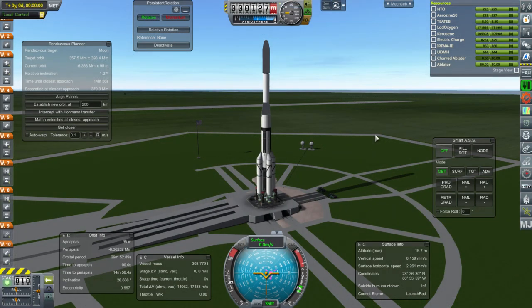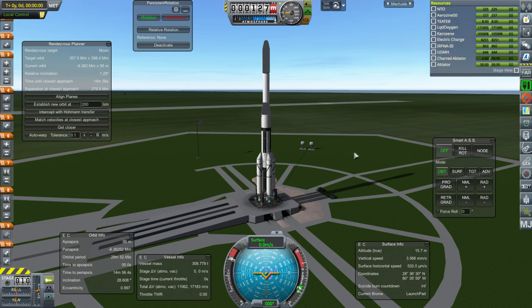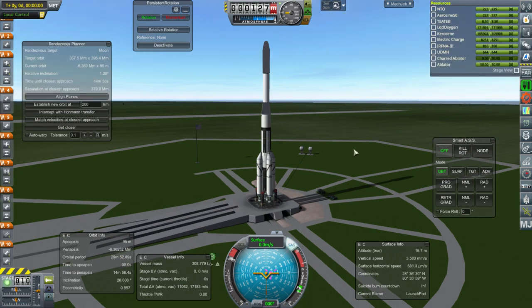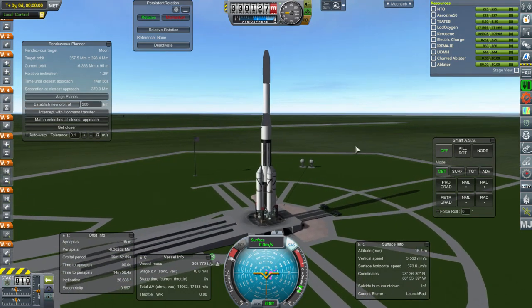Here we go. We are testing a new engine with this launch, the NK-9V. We're collecting data units one way or another. We're almost maxed out on the RD-58. The AJ-10-104 has some more work to be done on it. Hopefully we can get there properly this time and I don't mess up.